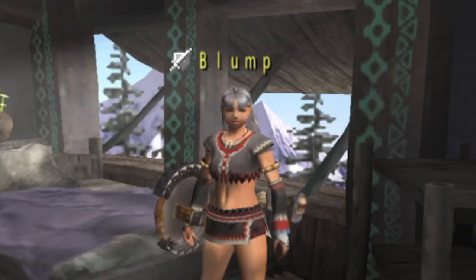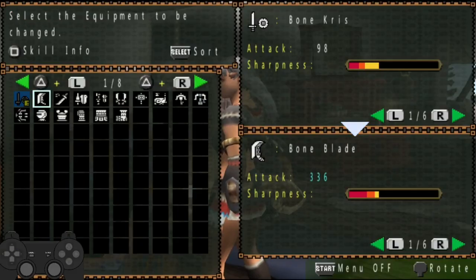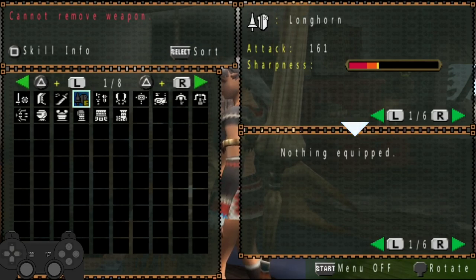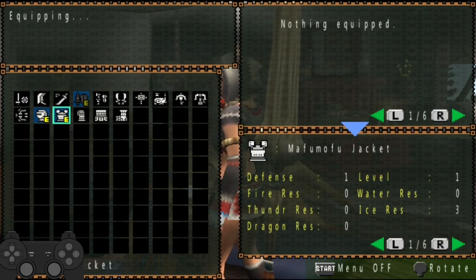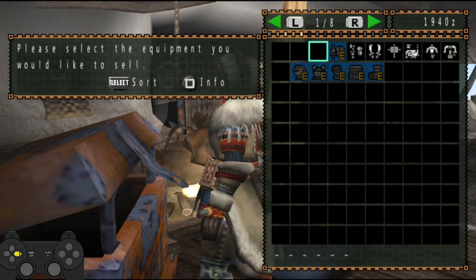Here I am. Let's switch to the Lance — to give you a Longhorn to begin with, which has barely any yellow sharpness whatsoever. I'm going to put this on because it's a 3B, why not? And I'll just sell the rest of this stuff.